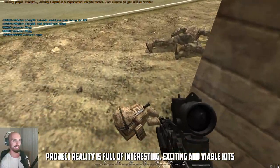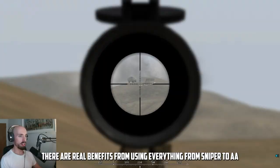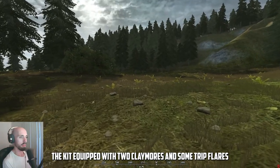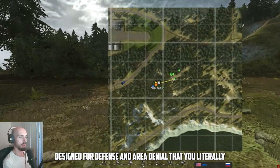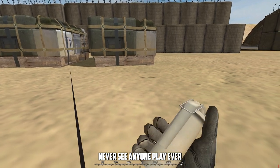Project Reality is full of interesting, exciting, and viable kits. There are real benefits from using everything from sniper to AA — even Combat Engineer has its uses. And then there's Rifleman AP: a kit equipped with two claymores and some trip flares designed for defence and area denial that you literally never see anyone play ever.